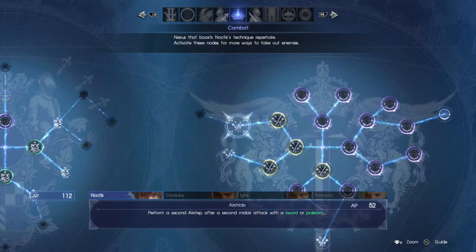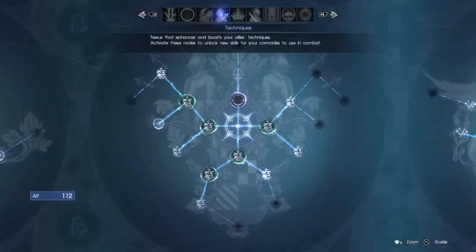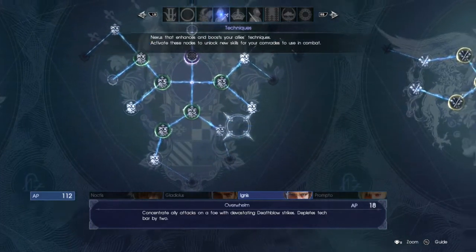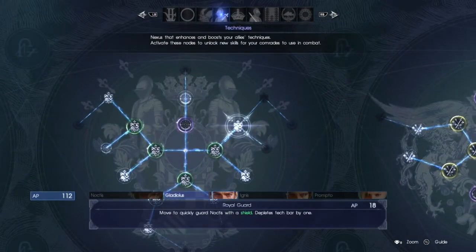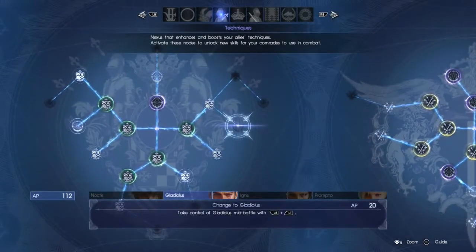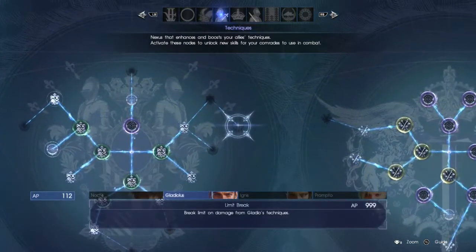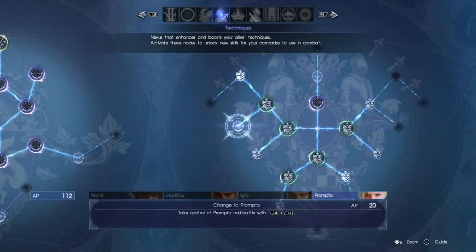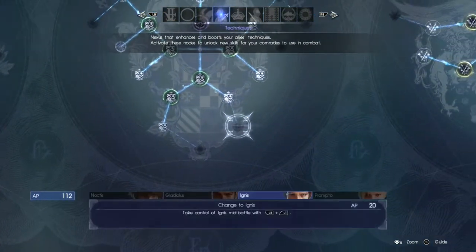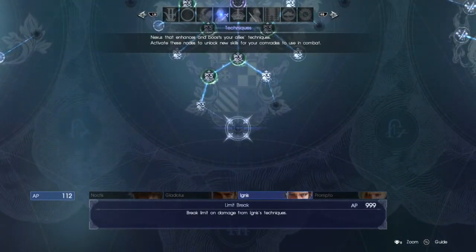Perform a second air step after a second mid-air attack with a sort of polearm - another one that's 333. Overwhelm. See, these are techniques which means I need to equip them. Depletes by one. What else does it unlock? Take control of Gladius. LT and LB - that's the same one. So where's the one that's like take control of Ignis? That costs a whole lot more than I thought - I thought it said 99.